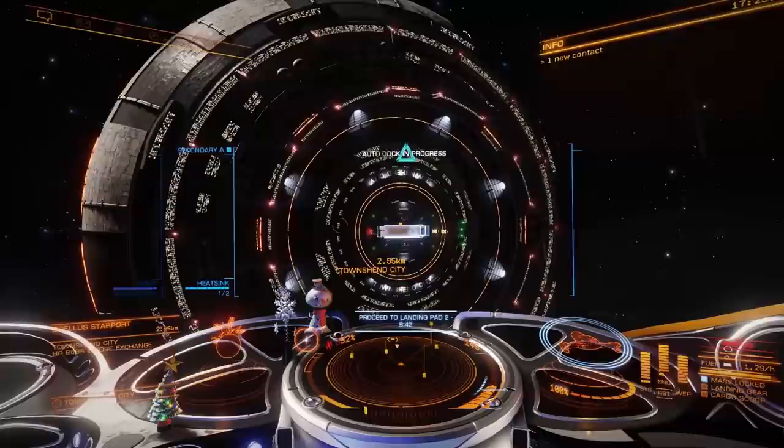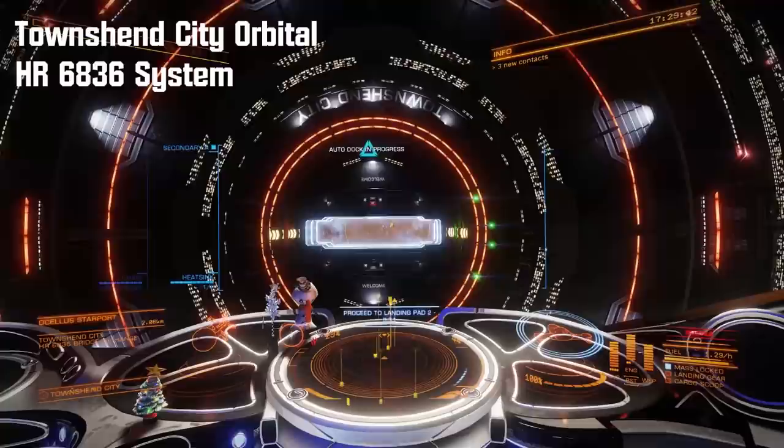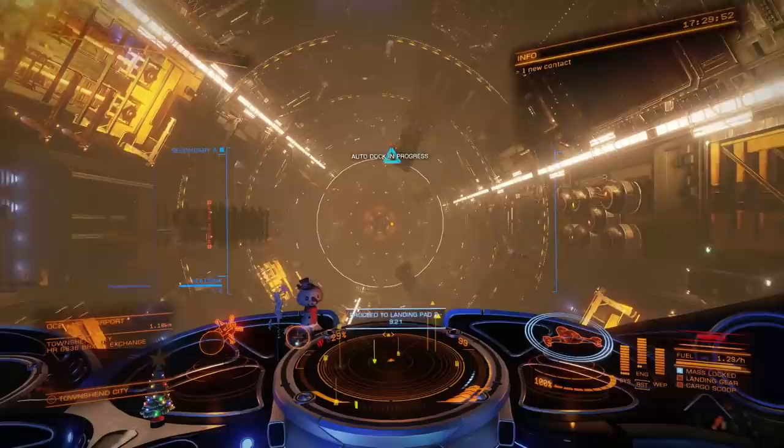In the process, it appears I have just achieved the exploration rank of Ranger — which is about damn time, and also very nice. I'm done with Chloe, but I was really only interested in Chloe Sedaisy as a backup, because all of the services she offers I've already unlocked from Professor Palin. That's why you currently find me in the HR 6836 system, docking at Town's End City orbital, because I've unlocked access to Lei Chung, who offers Grade 5 access to shield generator upgrades.